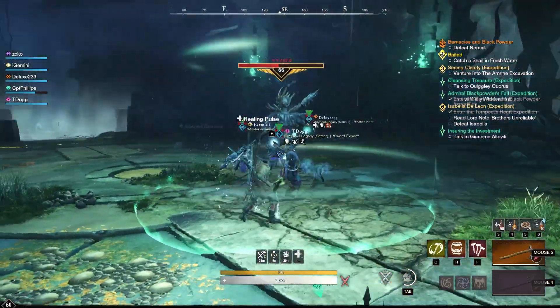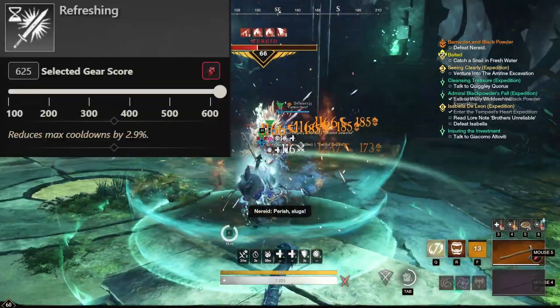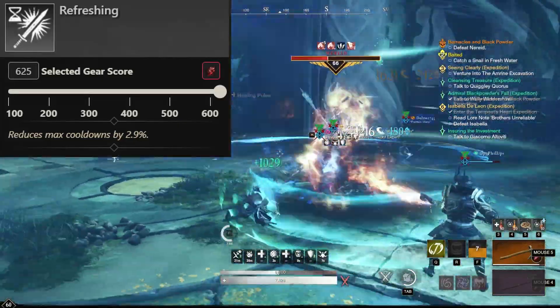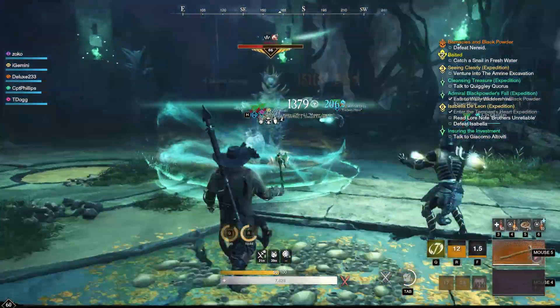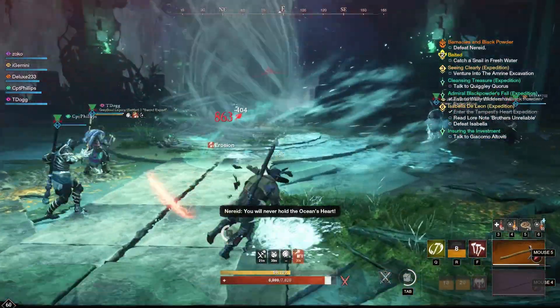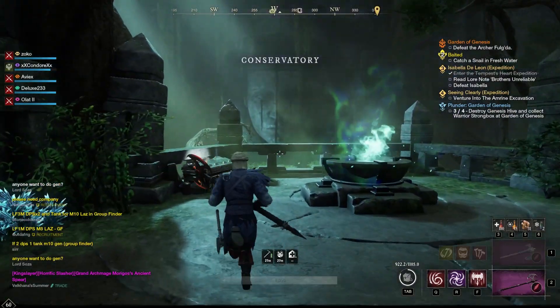For the second perk on armor to look out for, Refreshing is a really good one. This one reduces your cooldowns by 2.9% per piece. You really need like three or four pieces on your gear to make a noticeable difference, in my opinion, but this is always a good option for PVE. Being able to go back to your main skills faster really helps DPS and survivability. It's never a bad trait to have on your kit.